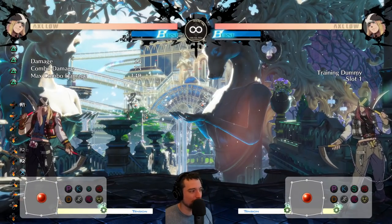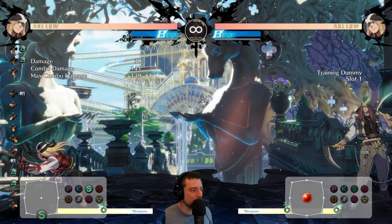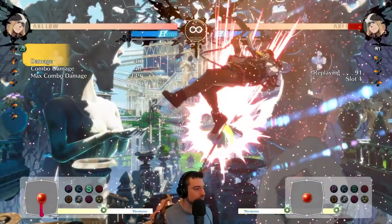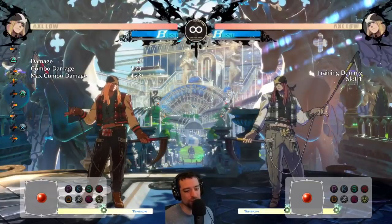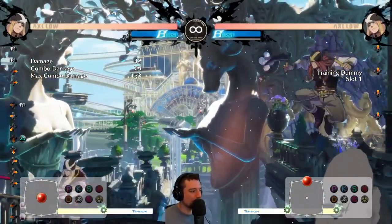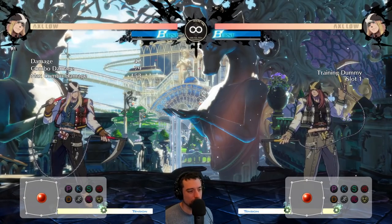5S is kind of a lackluster normal — I don't really use it much, just as neutral combo filler. 2S is a very good anti-air. Think of this for people that air stall or are directly above you — that's where you want to do your 2S. On counter hit you get a full combo, and that's really good damage for an anti-air, especially in this game. You can also RC for additional damage. 5HS is another button you don't really want to throw out in neutral — it's just too slow and doesn't have enough range. 5HS can be used in block strings, pressure, or as combo filler.